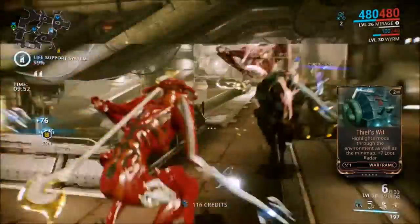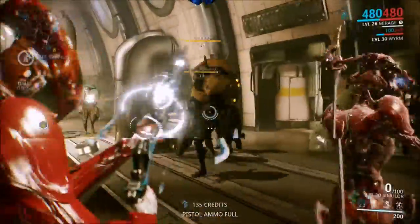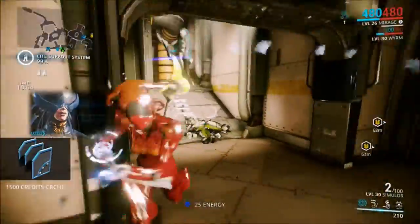Starting off, this is an assault rifle that does a base magnetic damage of 50. Its crit chance is 10%, which is not very high, but you can get it higher through mods, and it comes with a D and a dash polarity.